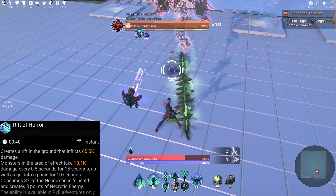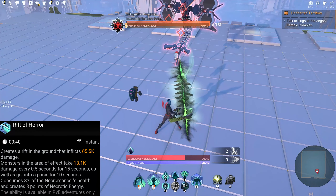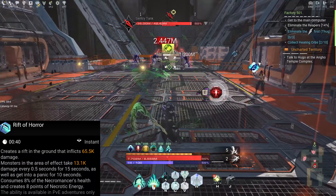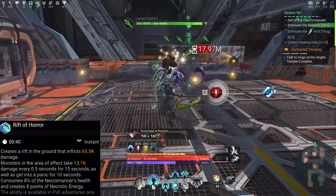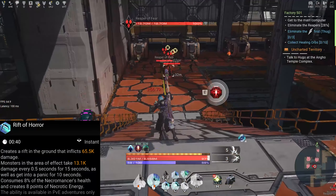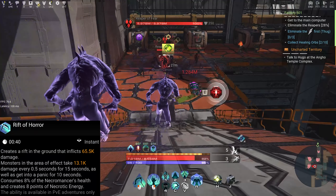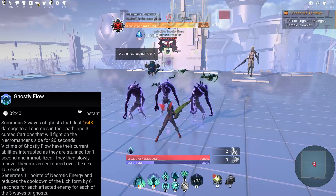Next ability: Possession — increases the damage dealt by summoned allies by 200 percent for 12 seconds, completely restoring their health and removing all control effects when first used and every three seconds for the next 12 seconds. Consumes 7 percent of the necromancer's health and generates 7 points of necrotic energy. This ability is available in PvE adventures only.